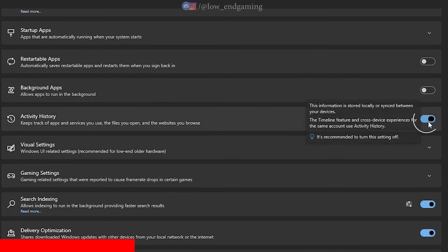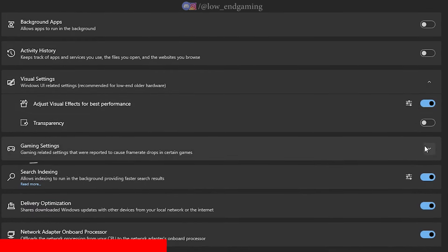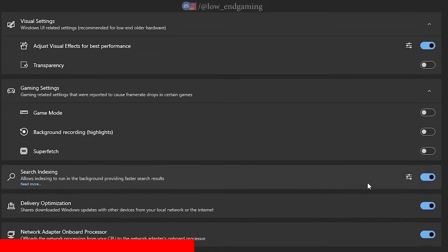Disable activity history. In Visual Settings, turn on Adjust for Best Performance and disable Transparency Effects. Under Game Settings, disable all the options. Disable Search Indexing and Delivery Optimization, and make sure Network Adapter Onboard Processor is turned on.